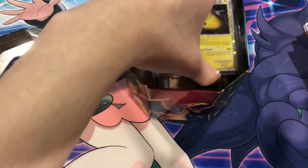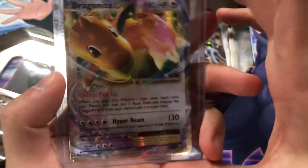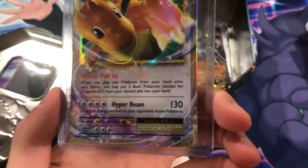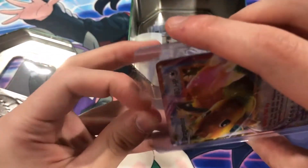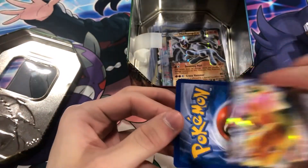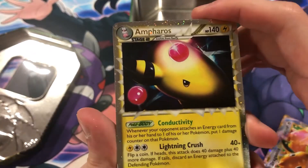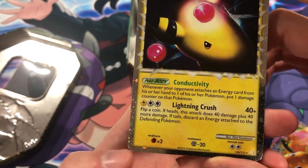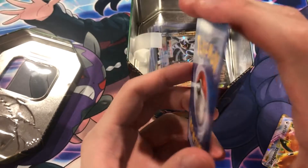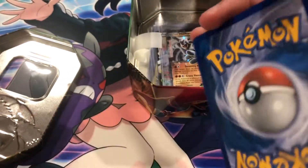Oh, some more Prime cards — let's go! Ampharos Prime and Dragonite EX. I think this was one of the feature cards in the Kanto Power Box Collection. Let's take a look at Ampharos real quick — front looks decent, corners are fine. Yeah, I'll take that, that's nice.